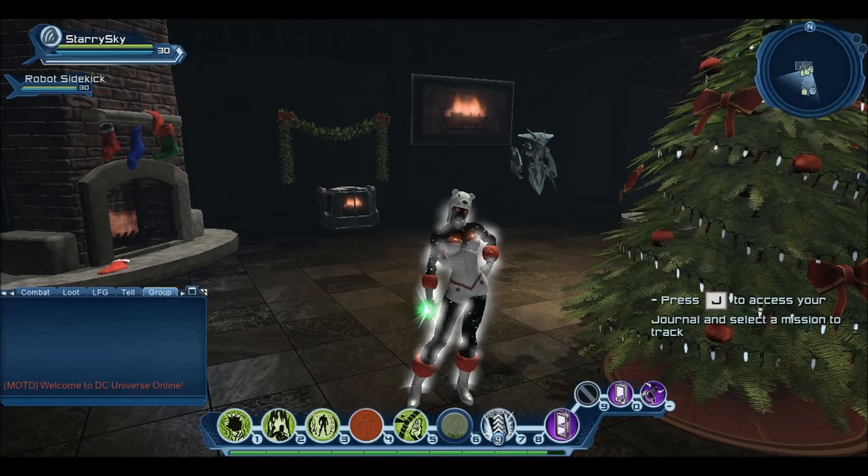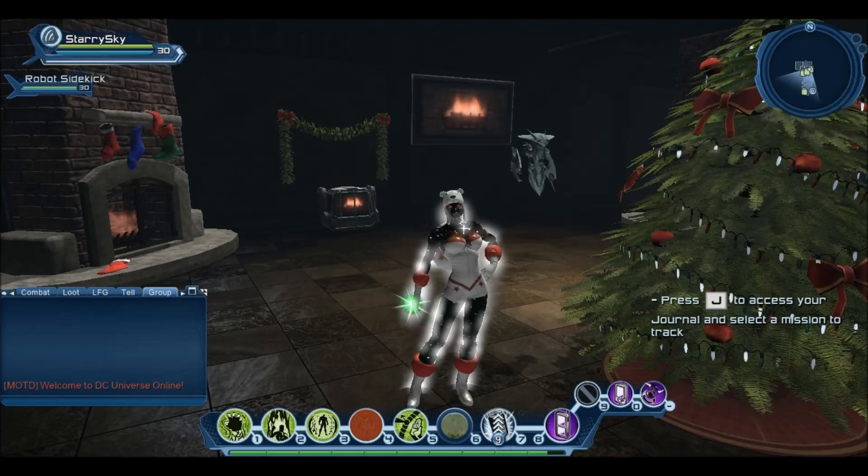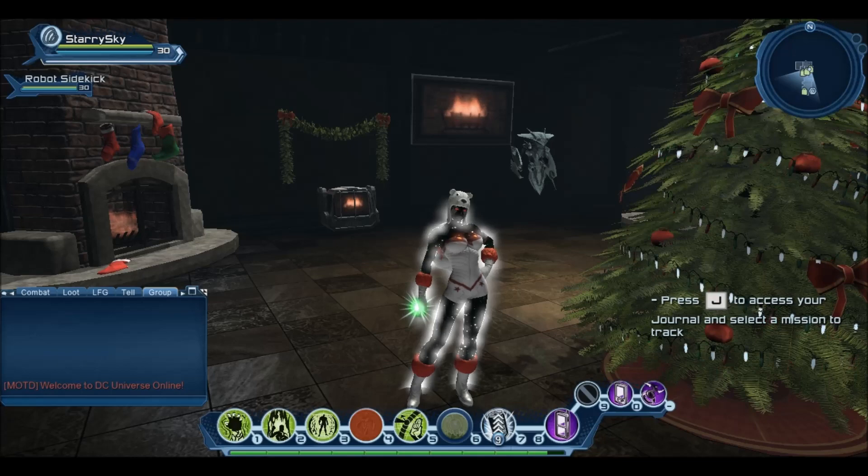Now, I know quite a few controllers that when they get all their controller innates, they go into all their DPS innates so they can put out a little bit more damage. As a Hardlight Controller I like to do the complete opposite. Instead of putting my skill points into DPS innates, I like to put my points into what I like to call survivability innates, which basically means I'll be able to survive longer and take more punishment.